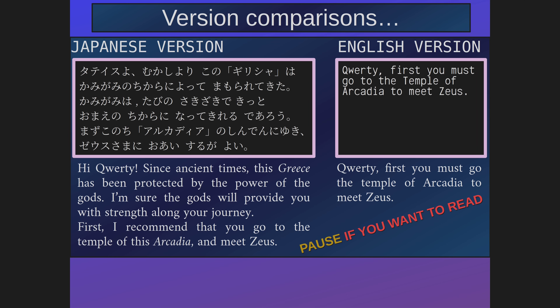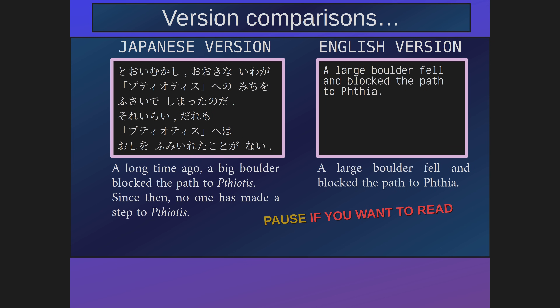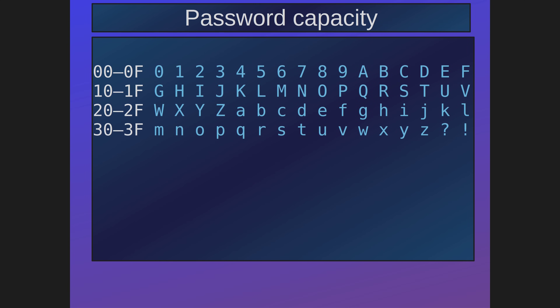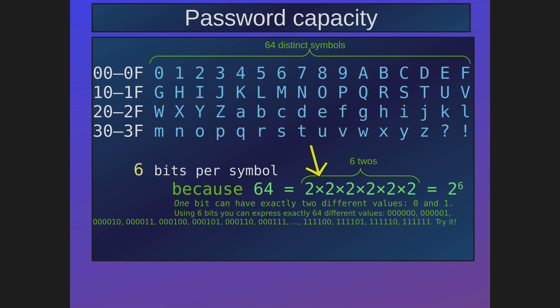I could probably find and speak a lot more about the differences between the Japanese and the English versions of the game — maybe one day I might do a detailed comparison web page, like I did for Simon's Quest. But I digress. The passwords can be made from 64 different symbols. This means that the passwords consist of 6-bit symbols, because 64 is 2 raised to the sixth power. A bit can have two different values: 0 or 1. With 6 bits together, you can have 64 different values, so each password symbol carries exactly 6 bits worth of information.